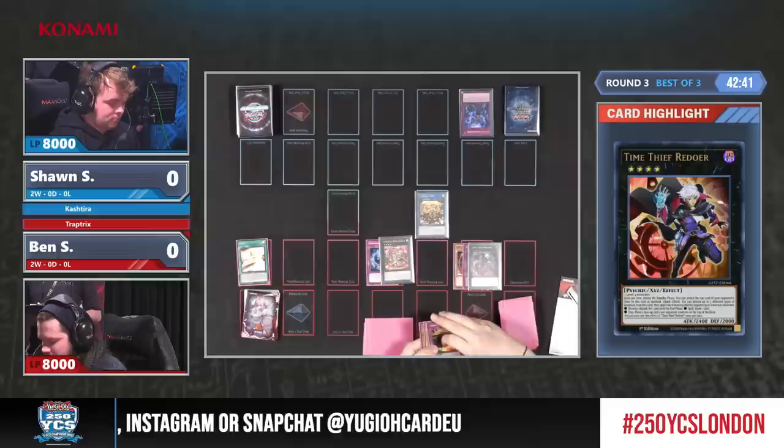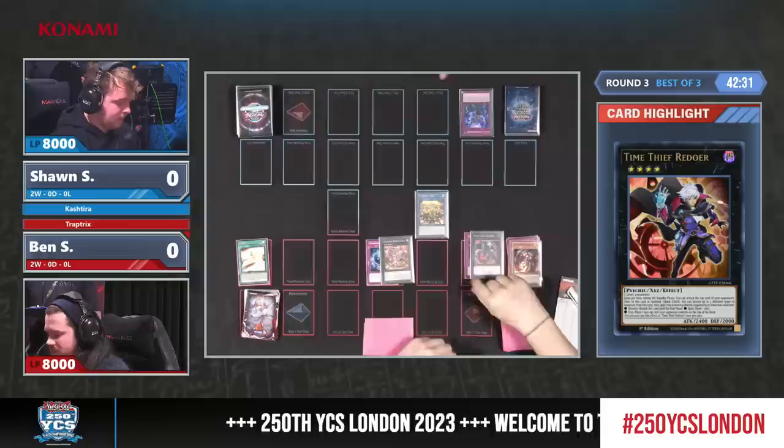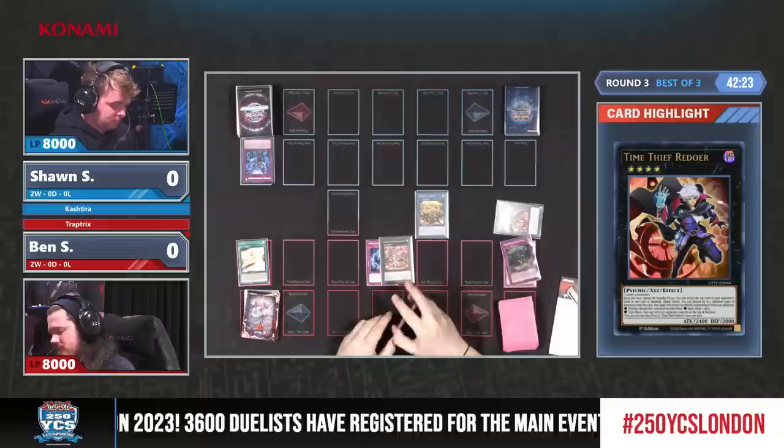Let's see if Sean will be happy with this — he starts things off with an Infinite Impermanence on the Timed Redoer, which is already something. We've seen at YCS Lyon how consistent the Kashtira deck is and how difficult it is to play against. You're forced to chain it, and now you're pretty much exposed.